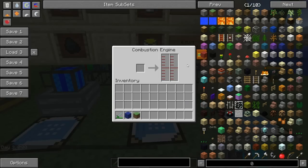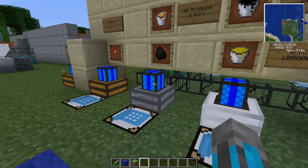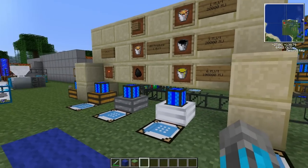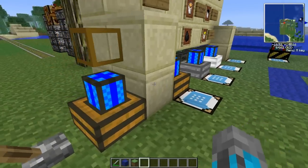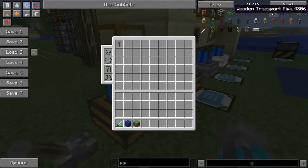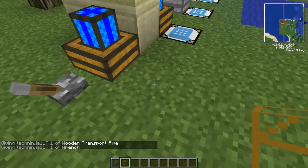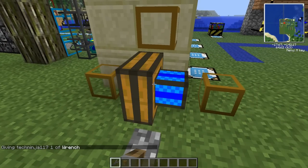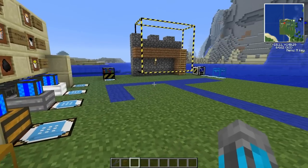The water cooling will keep the combustion engine in the green state and won't let it reach orange, but it does consume a very large amount of water — I'll show a cooling system later in the video. Also, I neglected to show the wrench recipe in the last spotlight. It's one stone gear and three iron ingots in a Y pattern. You can use the wrench to reorient engines, cycling between all available output directions.